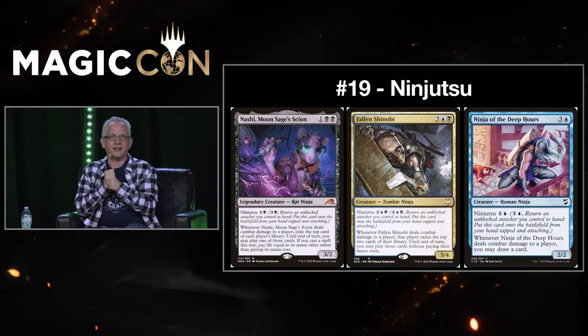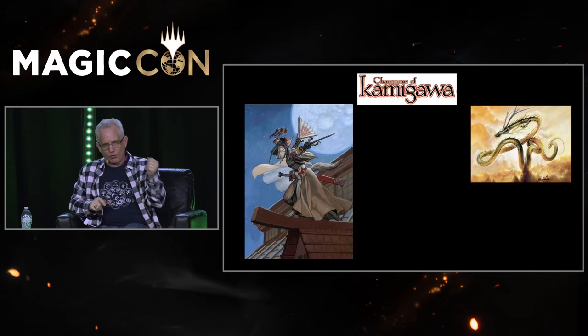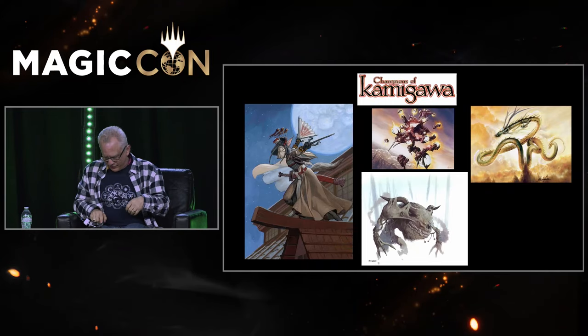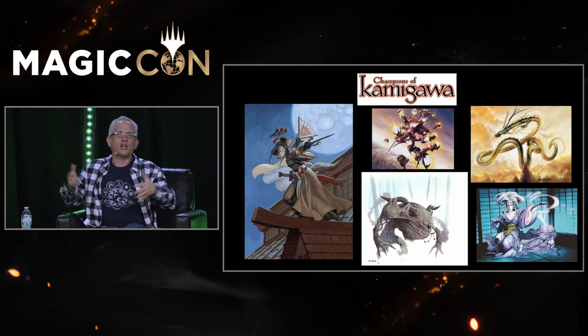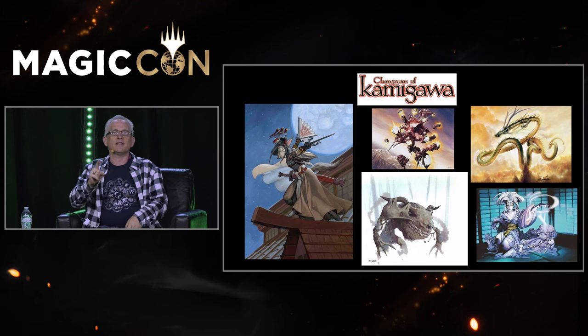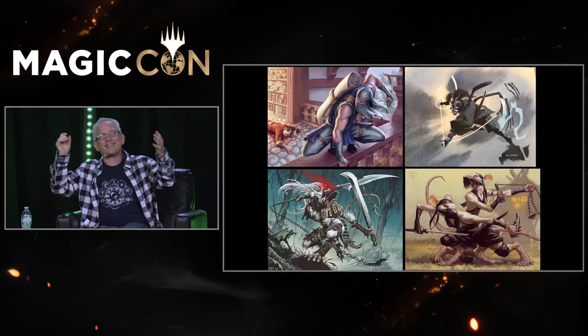Number 19: Ninjutsu. The story goes back to February 2005. I was making Betrayers of Kamigawa. The set before was Champions of Kamigawa, which had samurai, dragons, demons, kami — which were spirits — moonfolk and other unique Japanese mythology characters. But there was one thing we purposely left out of Champions of Kamigawa: ninjas! So we decided to save something just for Betrayers, and we would do ninjas. If we're going to do ninjas as a theme, we needed a ninja mechanic.